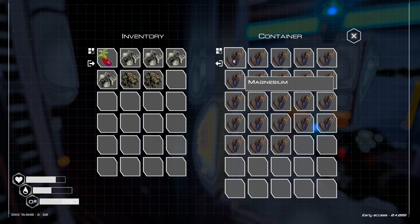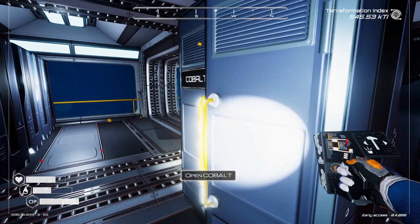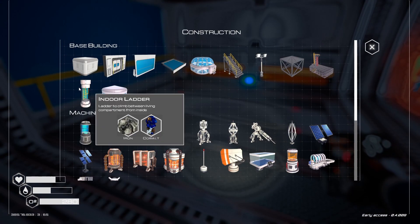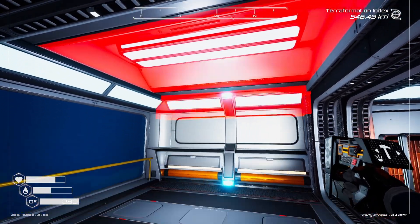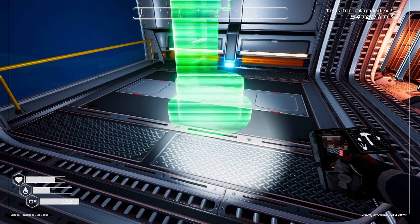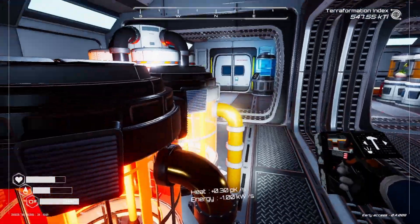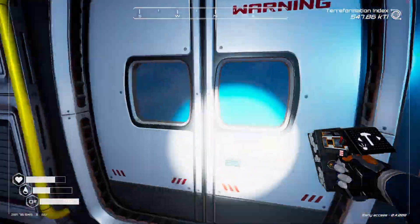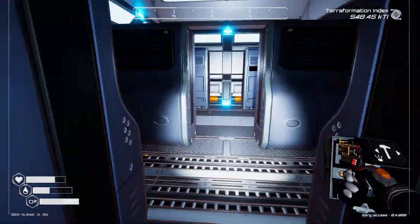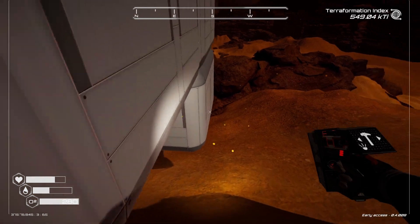So we need some cobalt. I want to build this. Let's grab a couple of those. We built under here, so I wanted to build this. This is the bottom of it and it allows us to go up. So we need to put this on the one below, which means we need to find a way into the one below. Let me grab one of these real quick. We're gonna try to hardcore parkour into this thing.